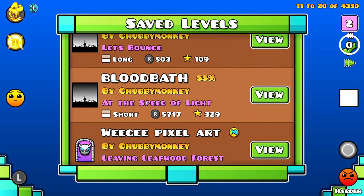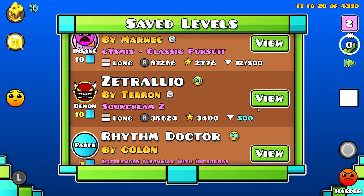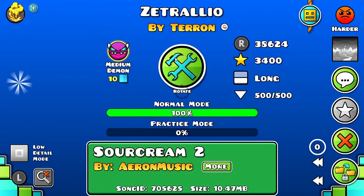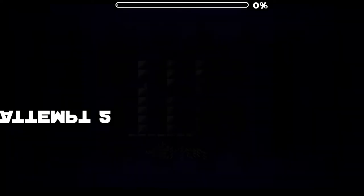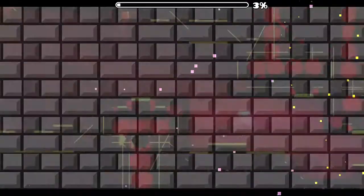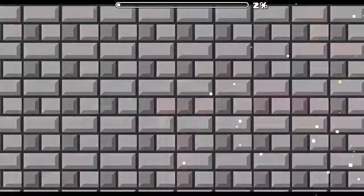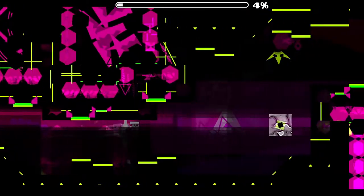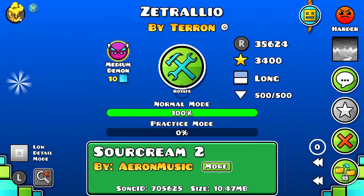So now that we've realized what's going on, let's play this extreme demon — I mean medium demon — Zetralio. What? Where am I? I don't even see where I am. There I am. I can't play this. This level is unplayable.